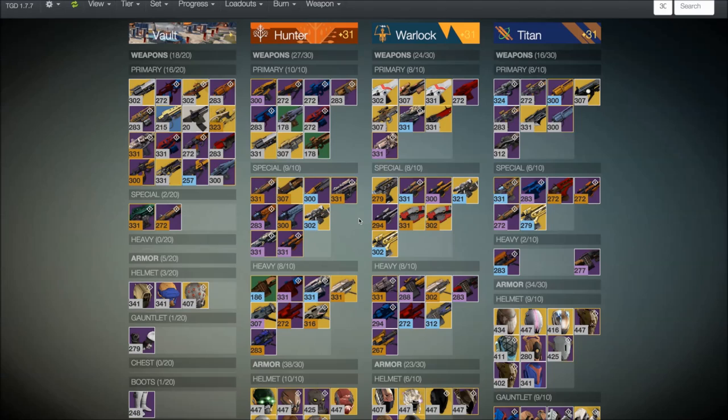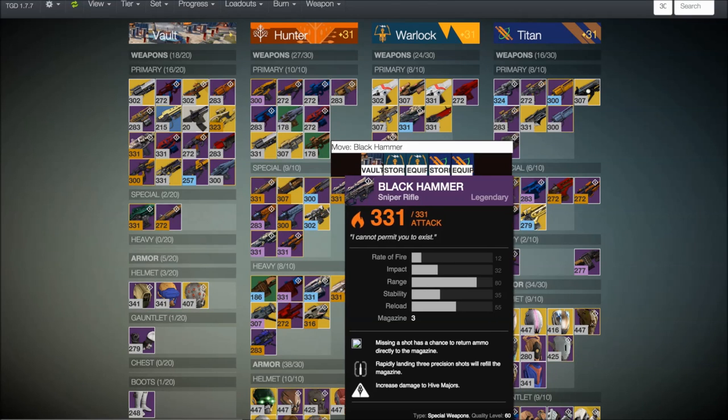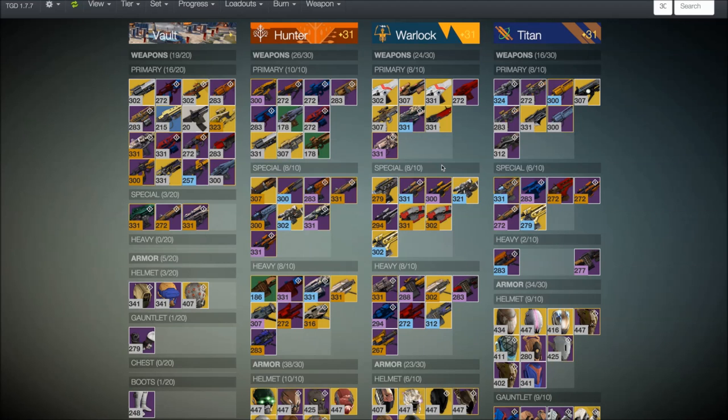Now onto our top five, and coming in at number five, we have Tower Ghosts for Destiny. This Destiny item manager is very cool. What it basically allows you to do is move weapons and armor from one character to another very easily — simply click on the item in question and just move it right on over. This makes your life inside of Destiny much easier because you spend less time moving characters back and forth to the tower to transfer items.